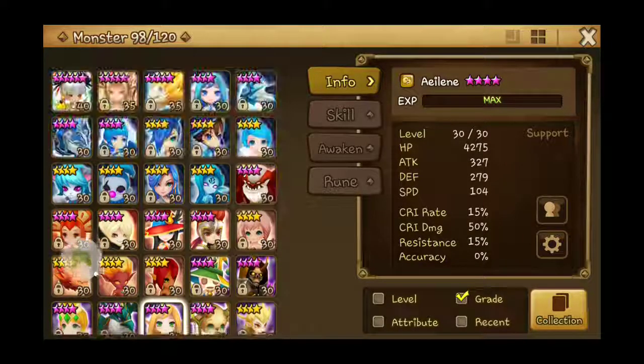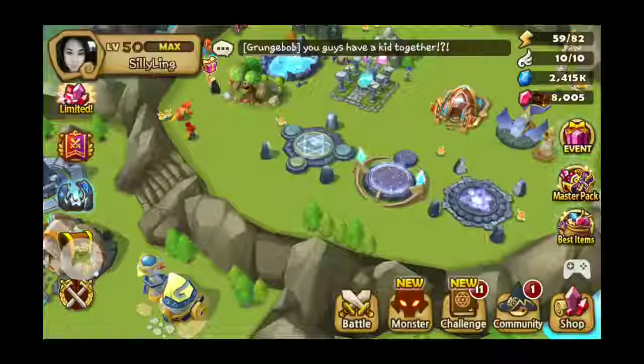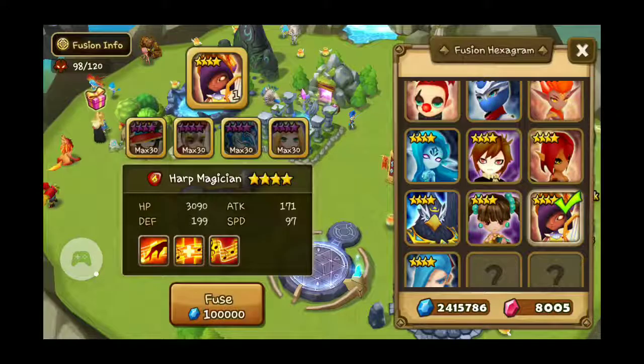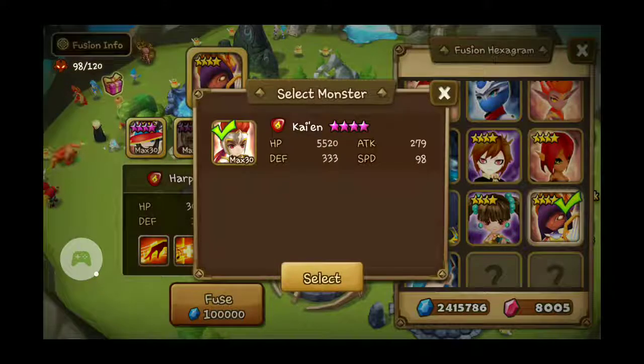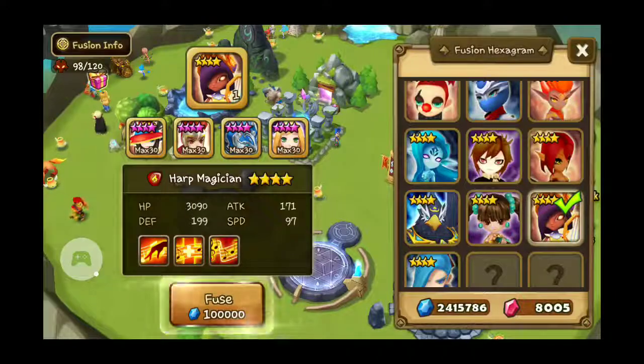And she's not locked either. Now we go to the Fusion Center — click that — and then select her. Rebecca, select. Kayan, select. Degora, select. And Eileen, select.